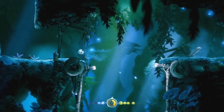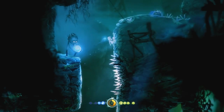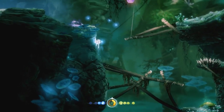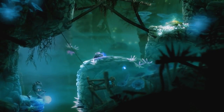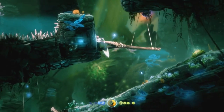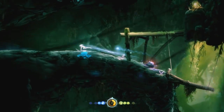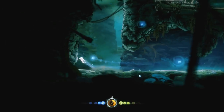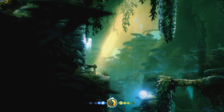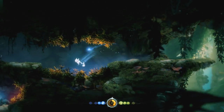There are only a couple little detours on the way to Ginso. One is to get an ability cell, because we need Charge Dash later in the game, and this is a convenient cell to get. We're also going to activate the swamp teleporter, which is where we come back to at the end of the game to get back to Mount Horu — this is the most convenient one to get.